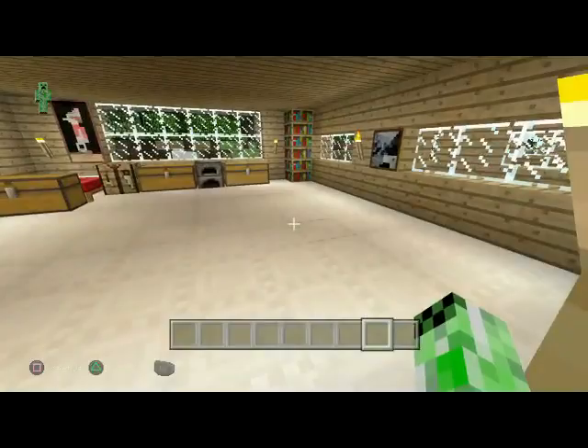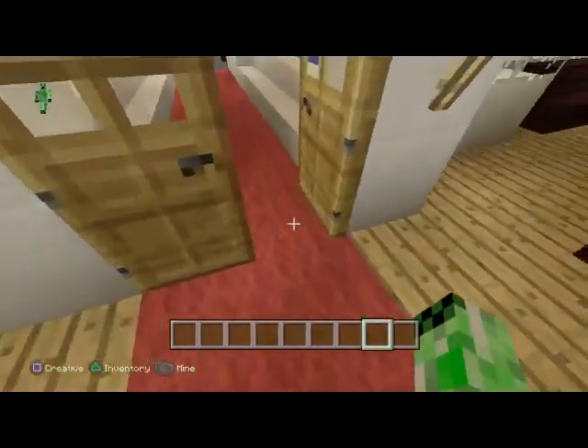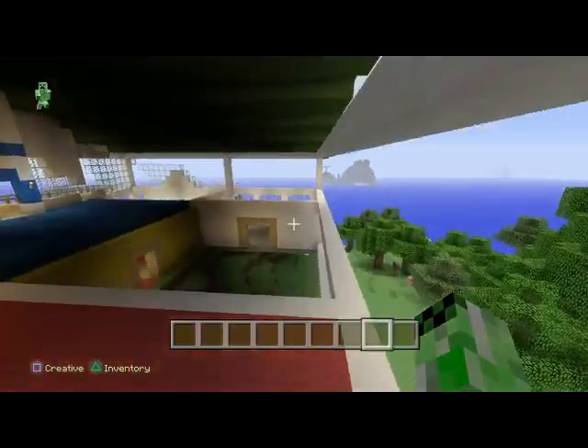Then you got the third guest house — just a little simple house. Then you come over here to this mall-looking thing. This is Nathaniel's house, not yet complete, as you can see.